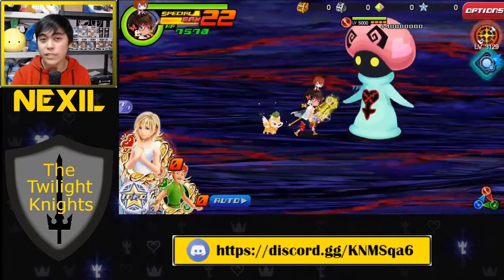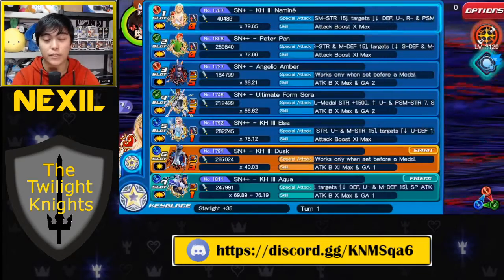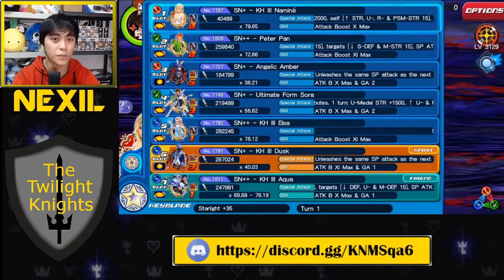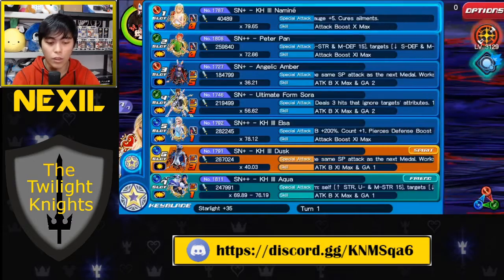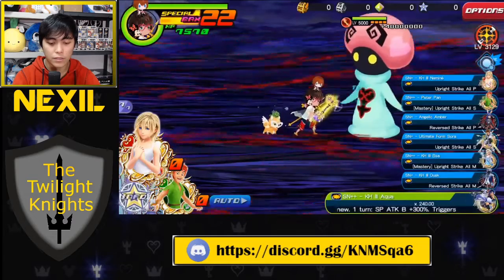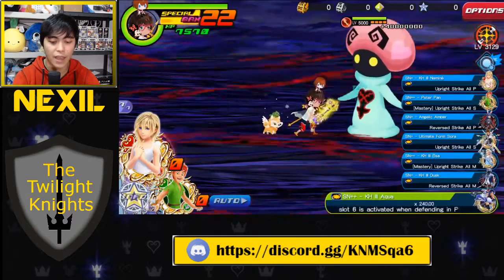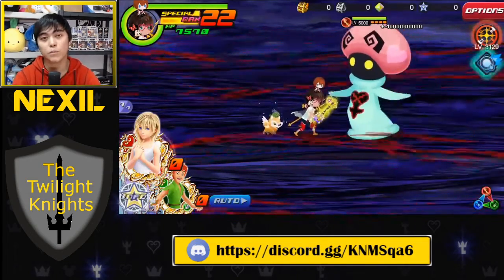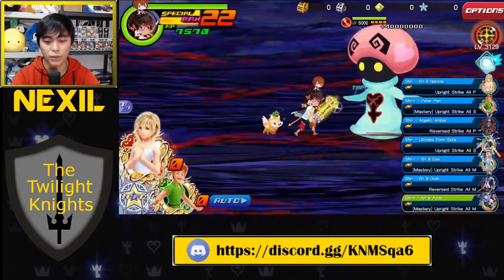We're going to demonstrate how these green Supernovas work. I have my Starlight here — it's got a lot of different attributes and types of medals on it. What we're going to do is activate each one of our Supernova medals, and then at the very end we're going to activate our Kingdom Hearts 3 Aqua, which — looking at the Supernova for it — it says right at the front 'M-Metal SN Renew.' That means it's only going to restore the Supernova attacks of Magic Medals.